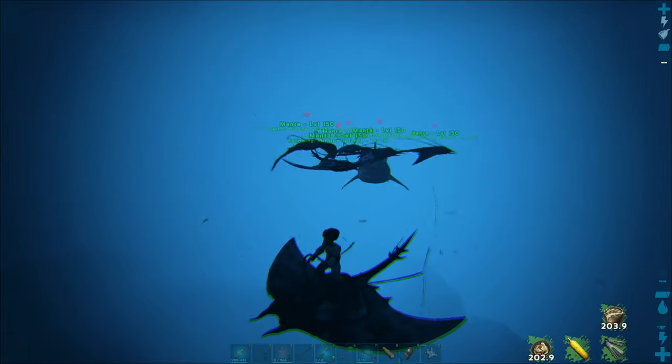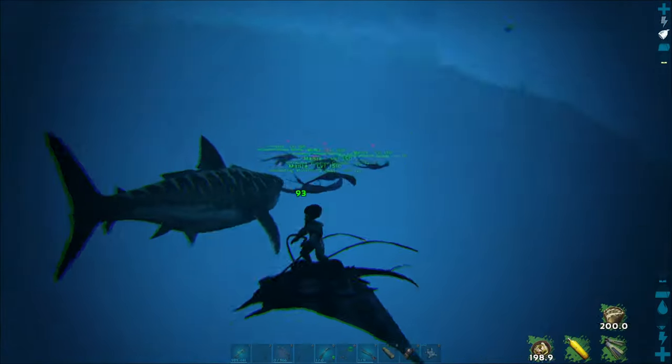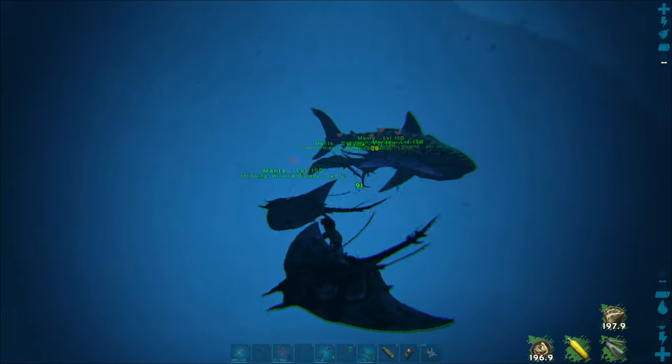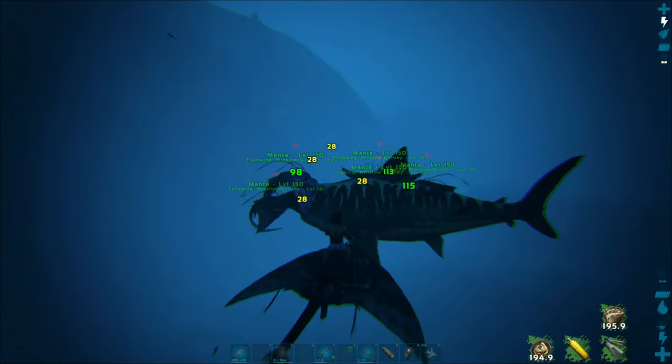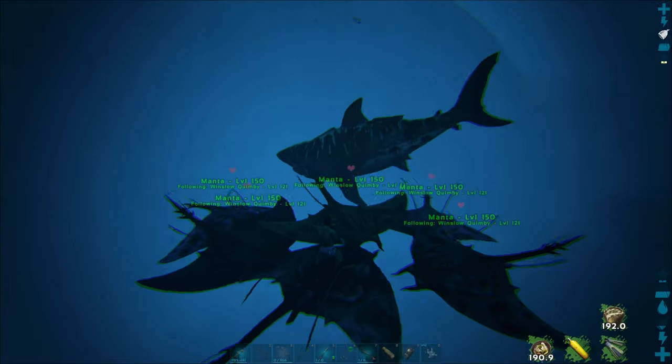Properly leveled and trained with imprinting, a manta can outpace any ocean creature. You can use them for speedruns in and out of the two large ocean caves on the island, though be cautious because if you get trapped or stuck, they will not survive very long.